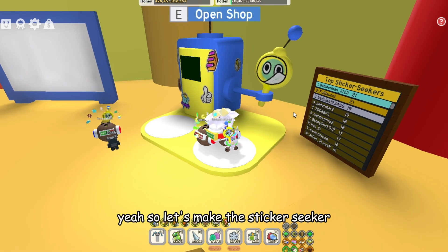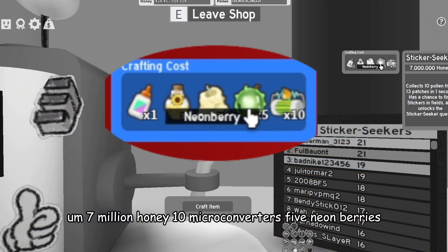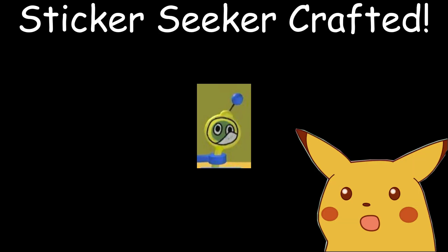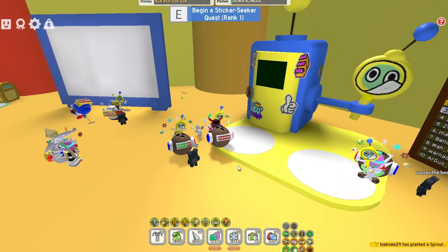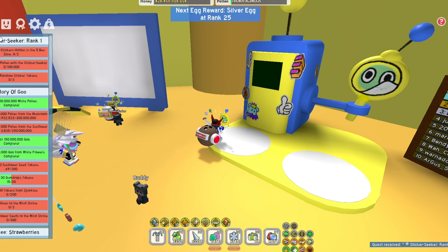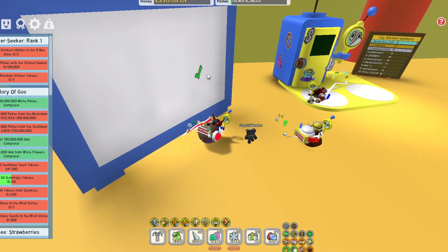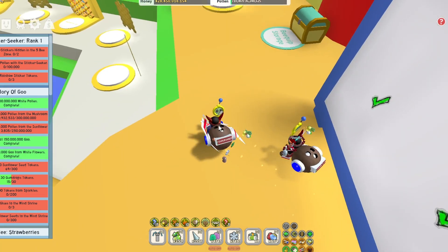Let's make the Sticker Seeker — 7 million honey, 10 microconverters, 5 neon berries, 1 oil among glue. It will replace your current thing. So yeah, it has a random chance to find a sticker. The Sticker Seeker quest project — find two sticker stickers hidden in the five pieces, collect, put on the board and claim it. Cooldown is like powers for that. Collect three Rainbow Sticker tokens.